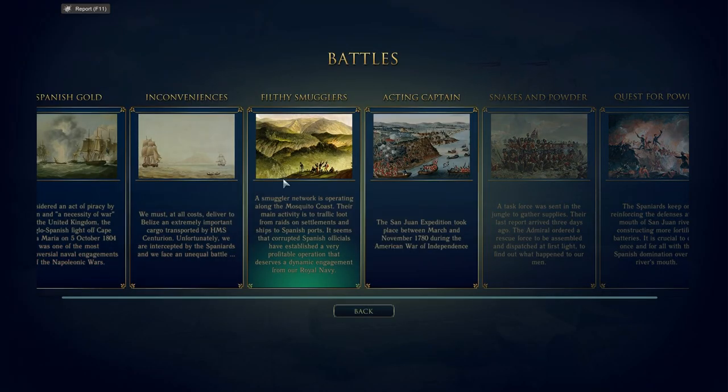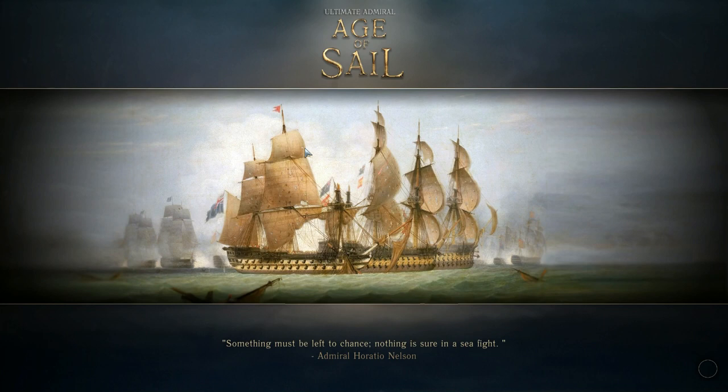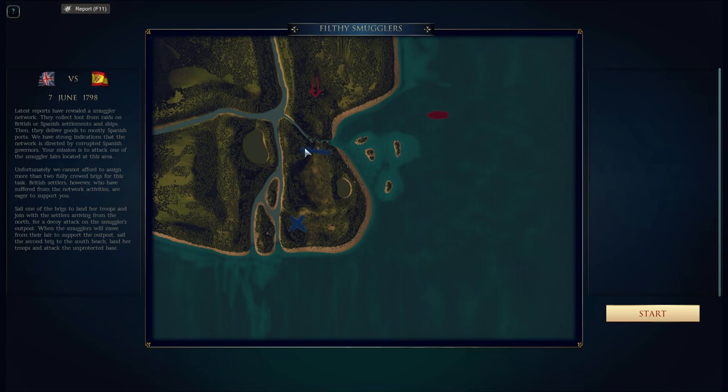The two battles they've added are 'Filthy Smugglers' and 'Acting Captain,' and today we're going to have a look at Filthy Smugglers. I've already had a couple of goes at this and failed on both occasions, mainly due to getting my timings wrong — it's one you have to time your attacks right in order to be successful.